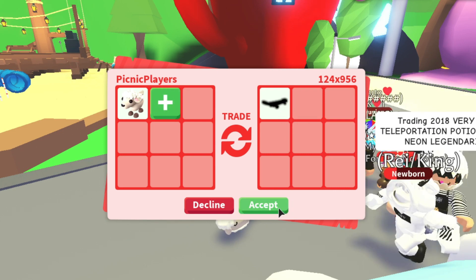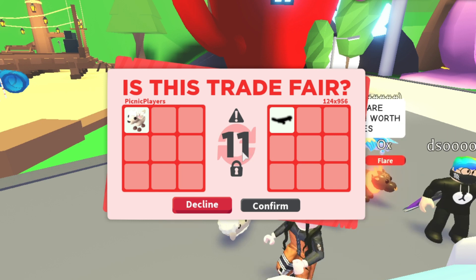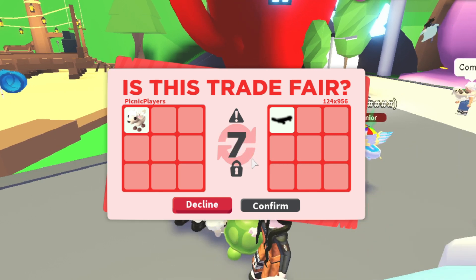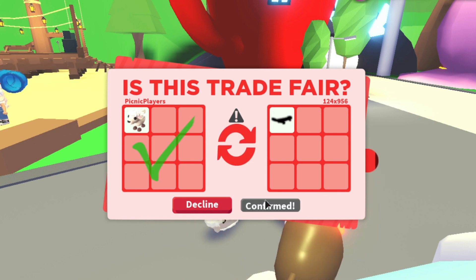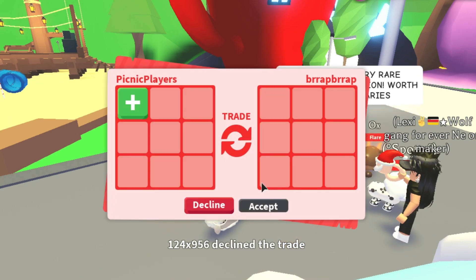The first offer I'm getting is a neon black skateboard - yes please! Neon black skateboard, they're like worth neon legendaries. That's an amazing first trade. Obviously it's a Robux item - oh, he declined!